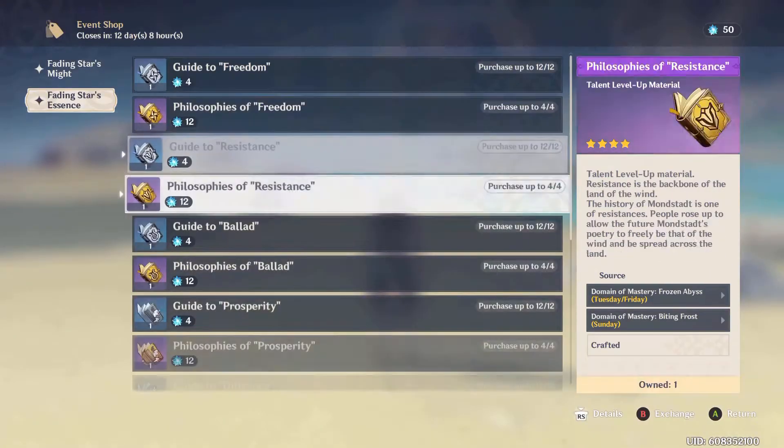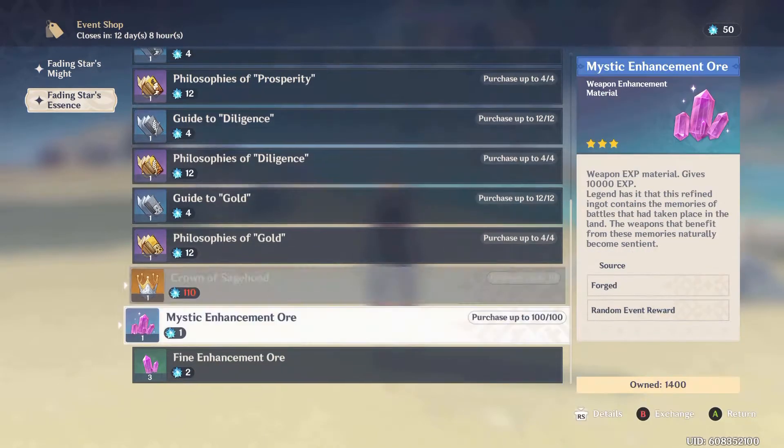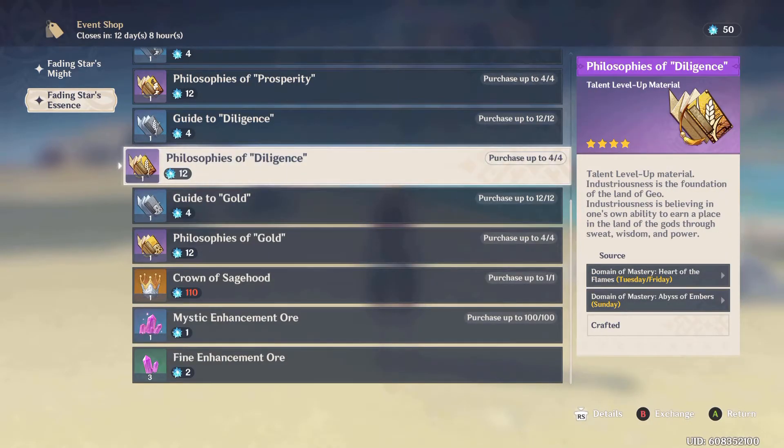I would recommend getting the Crown of Siegehood first, just because it looks like this is the only way we're going to be able to get this so far in the game from events moving forward. You're going to need this later on to max out your talents, and even though you might not be anywhere close to that right now, eventually you will need this — it's better to have as many as you can. The Mystic Enhancement Ores aren't going to be as worth it; from looking it up, you get more Mystic Enhancement Ores from the new way using just 10 Resin. So I would stick to the Talent Books and the Crown of Siegehood.